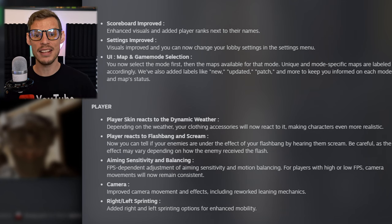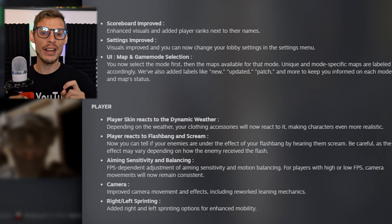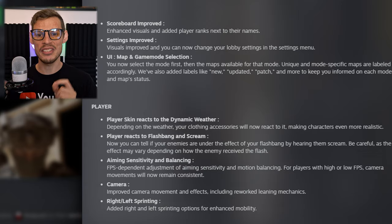Then we have players reacting to flashbangs and screaming. I've been waiting for this one. Now you can tell if your enemies are under the effect of your flashbang by hearing them scream. Be careful as the effect may vary depending on how the enemies receive the flash — if you flash behind somebody they might not scream that loudly, but if you flash in front of somebody or close vicinity, you're going to hear people scream. In real life, a flashbang is intense — that thing is deafening.